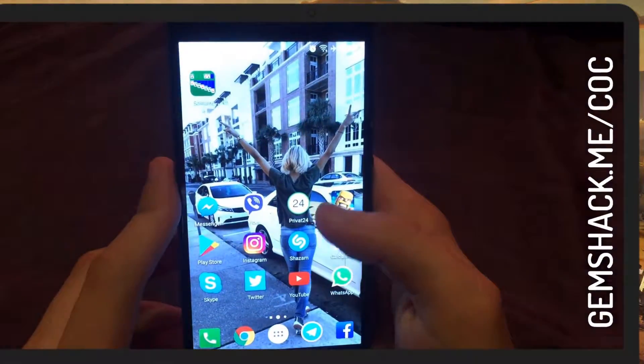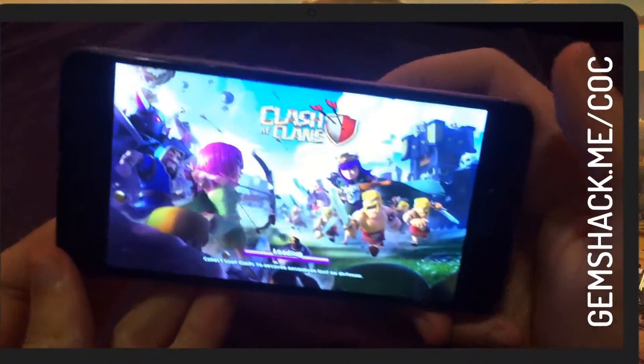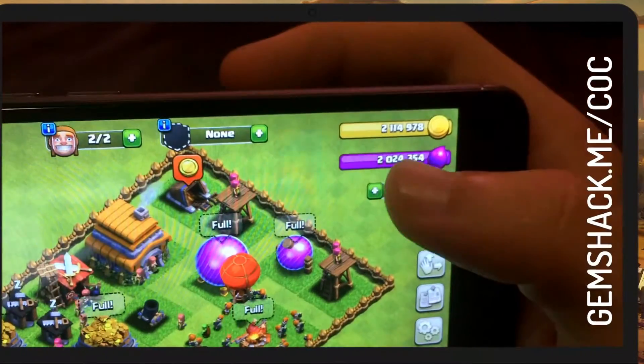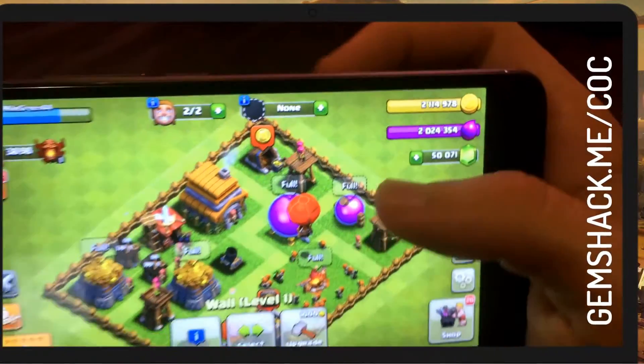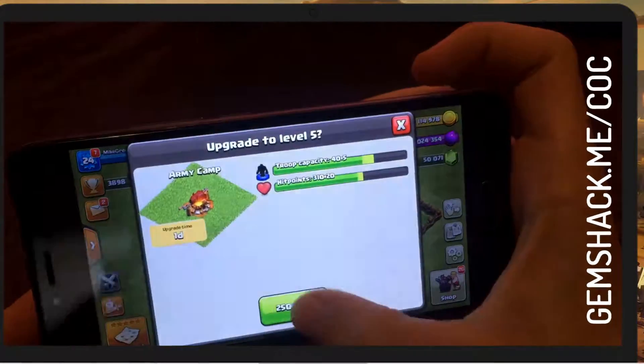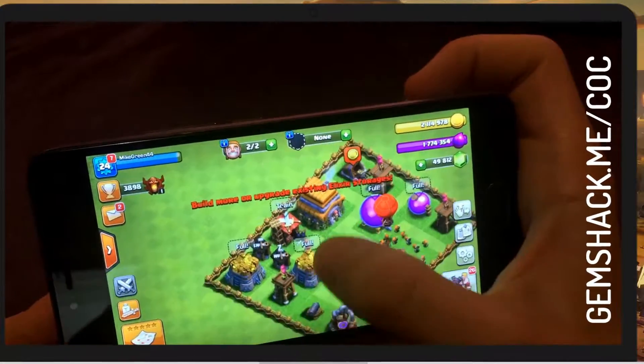After about 30 seconds, log into the account. Resources have been added to your account. And unlike other fake videos, now we will spend this money. As you can see, expensive items become available for purchase and we can use the generated resources.